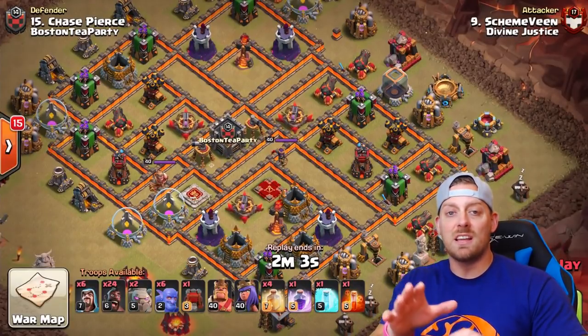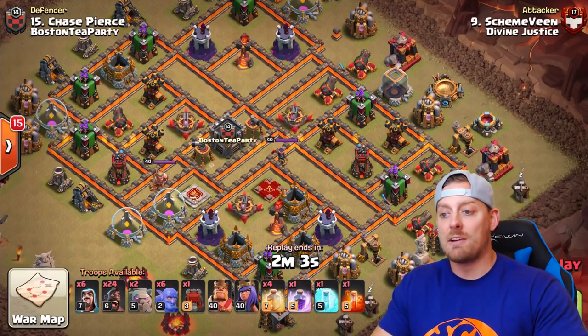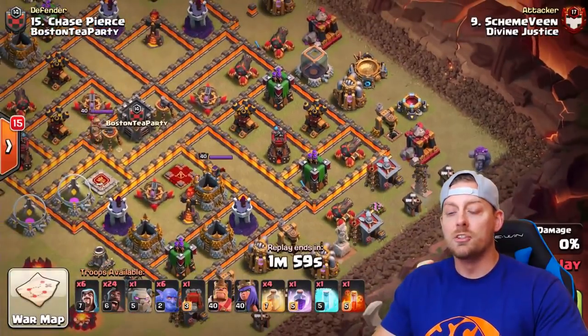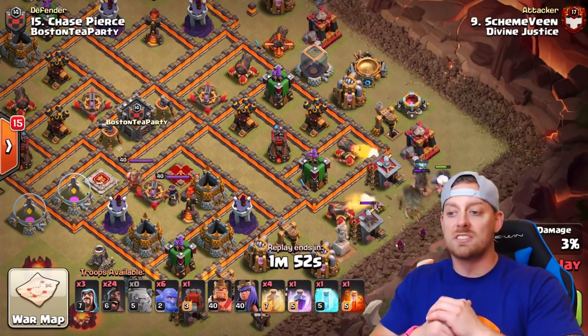This attack is done by Schemeveen, from Divine Justice in this CWL war against Boston Tea Party. Let's check out how this one starts out and talk about the fundamentals of a hobo attack. You're going to have your golem coming in, and the bowlers and the heroes behind those golems are going to act as your kill squad — phase 1 of this attack.